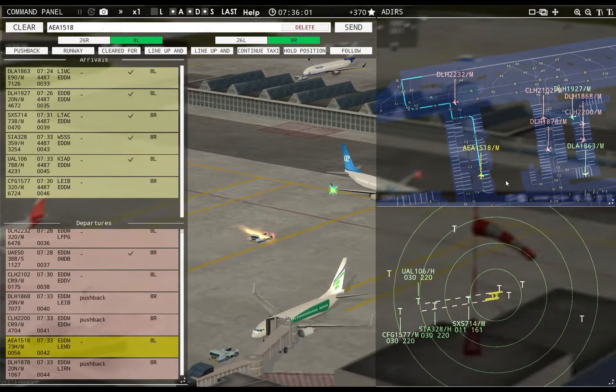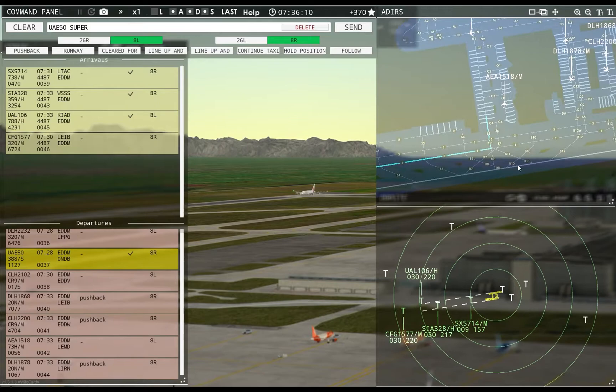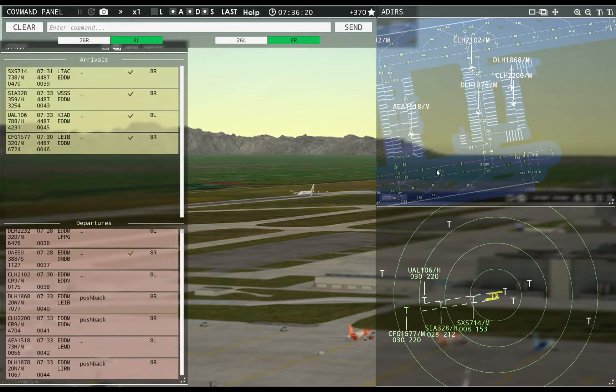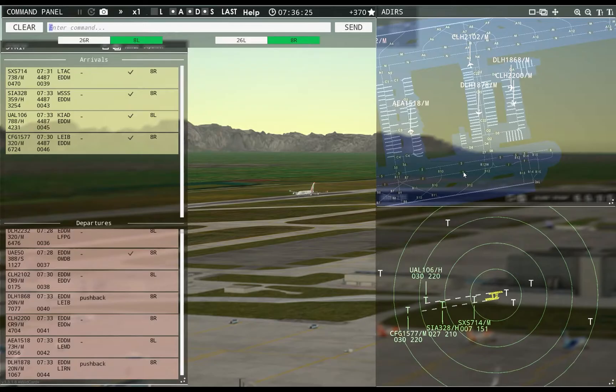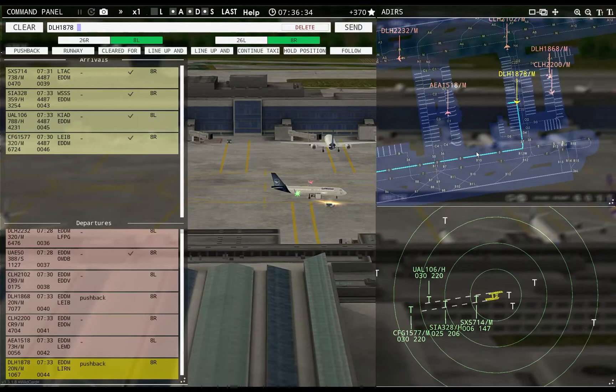Ground, Europa 1518 requests taxi runway 8L — Europa 1518, continue taxi. Perfect timing — get the big bird out of the way. Tower, Condor 1577 inbound runway 8R. Ground, Hanseline 2200 requests taxi runway 8R — Hanseline 2200, runway 8R, taxi via Sierra 7 Tango.